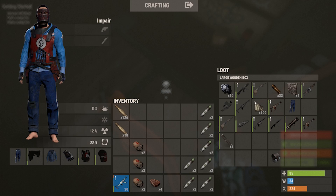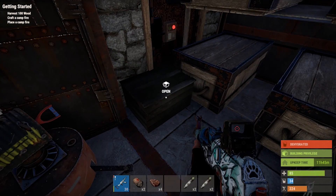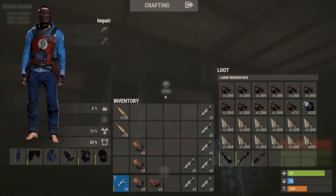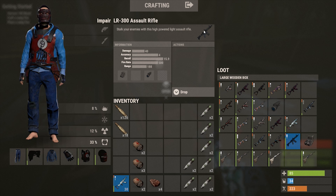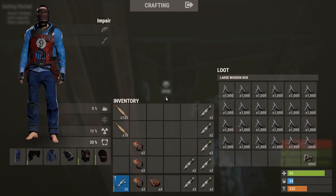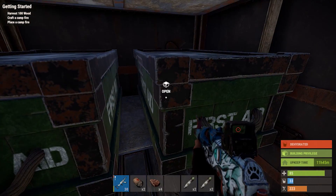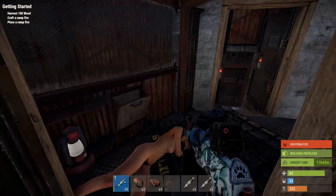This is the big boy area - this is where all the good stuff is at. We are literally stacked. We're going to be doing some more raids tonight before the wipe tomorrow so I can have more videos. Look at this LR - I'm going to start using this bad boy. I've been rocking a different gun because I've been raiding a lot and I don't want to die with an LR on me. Metal frags for days - metal everything, guys. And this is vanilla - this is not modded, this is literally pure vanilla.